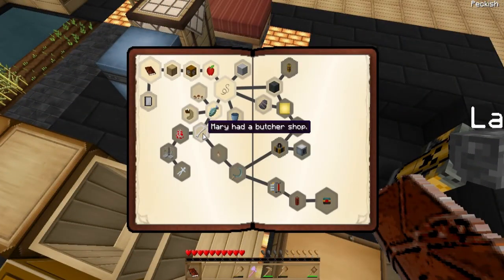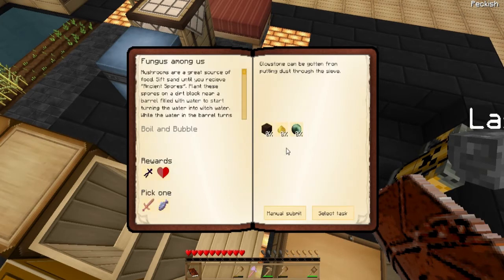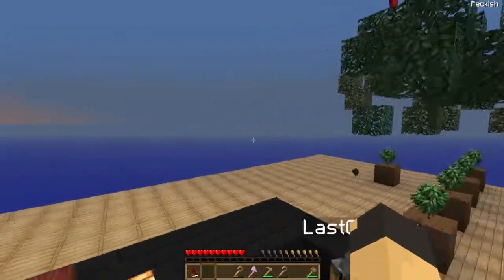Let's have a look at what we can use: saplings, flowers, fish, potatoes, carrots, melons, spider eyes, pumpkins, or raw flesh. So we're kind of gonna want to get some zombies tonight then.